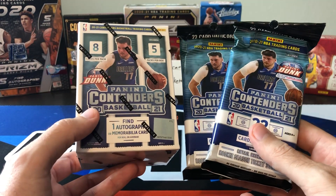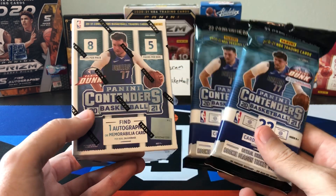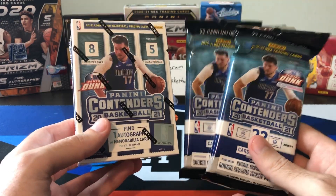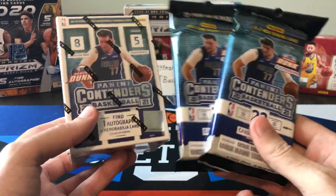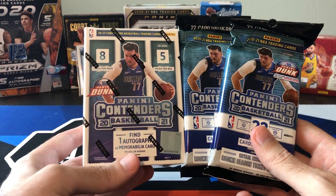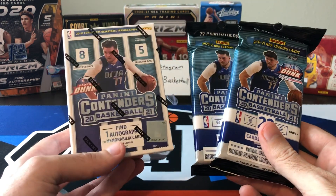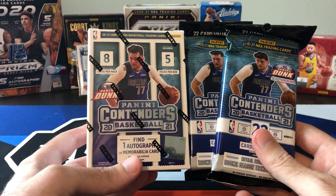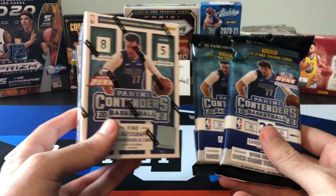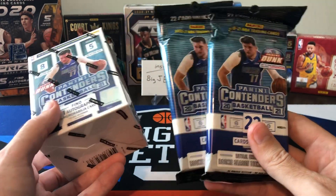Contenders retail is very hit or miss when it comes to actually getting good cards. You can get some numbered stuff and autographs — there are some cool things you can pull, but they're very, very rare. Majority of the cards are going to be vet base cards; there really aren't even base rookie cards. There's only draft class insert rookie cards, which aren't as common as base rookie cards in Hoops or Donruss. They're a little harder to come by, but I figured why not do a battle between the fat packs and the blaster.